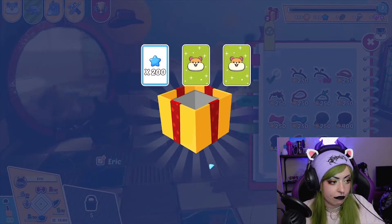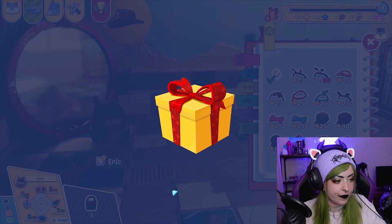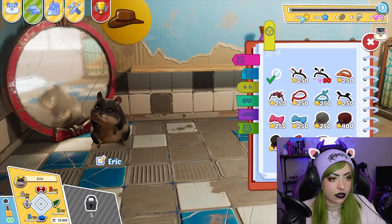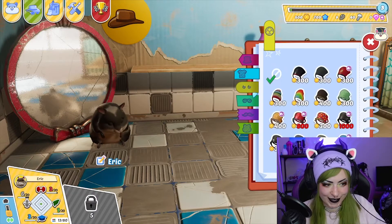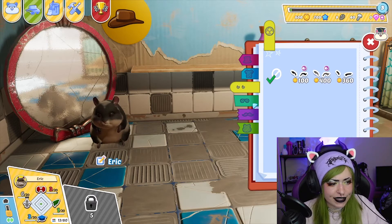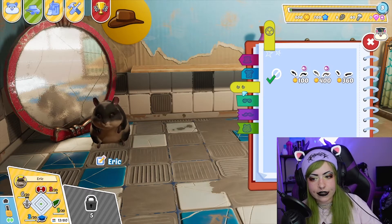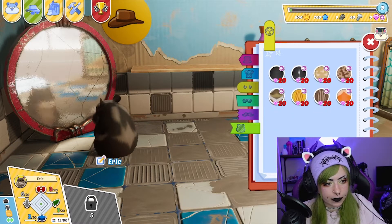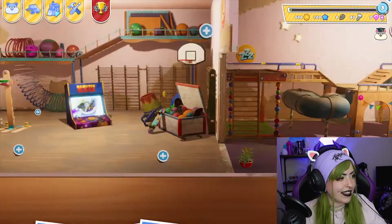We got another present — we can dress the hamster! But I'll look at my presents first. We got those things — and another one, 52 coins. Our money, we've got 500. Okay, hats — I'm not gonna buy hamster clothes. Are those earrings or eyebrows? Because they look like lashes or brows, but this thing kind of looks like earrings. Oh, we can change the fur! We could have like a cow hamster.